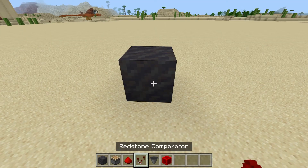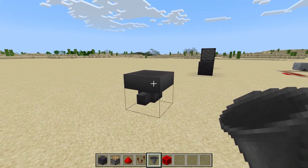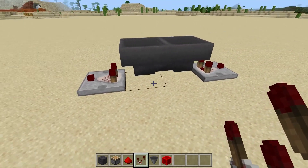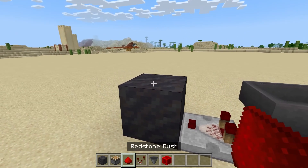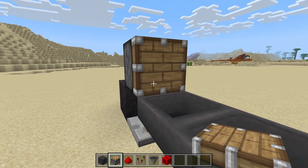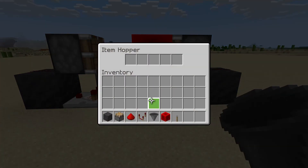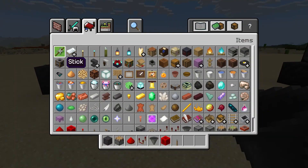First, put down a temporary block and have a hopper go into it sideways, then another hopper going into it as well so they pass items back and forth. Out of both sides you're going to want a comparator going out of it, then going into a solid block. On top of the solid blocks put dust, and beside the dust facing in you're going to want a regular piston — not a sticky piston. Then put a redstone block on top of one of the sides. It's not running now because there's nothing in it — put one item in and there we go, it's running!